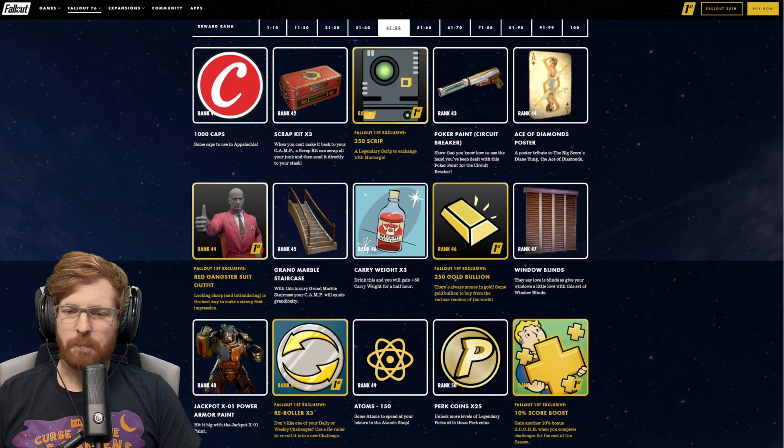At rank 44, the Ace of Diamonds poster. Also at rank 44, we get the Red Gangster Suit Outfits to go along with that hat. At rank 45, we get the Grand Marble Staircase. At rank 46, carry weight times three. For Fallout 1st at rank 46, Gold Bullion.